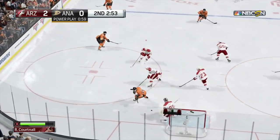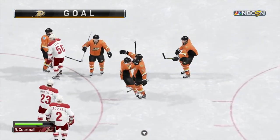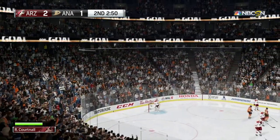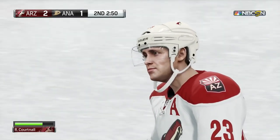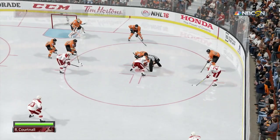So we got a Ducks power play now, just three minutes left in the period, and the pass in front — the one-timer is in the back of the net. They get on the board for the first time. The Ducks crowd finally has something to cheer about as they're back in this game, now just a 2-1 deficit. Power play goal gives the Ducks new life.